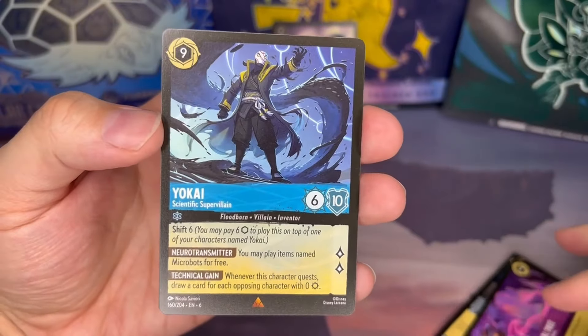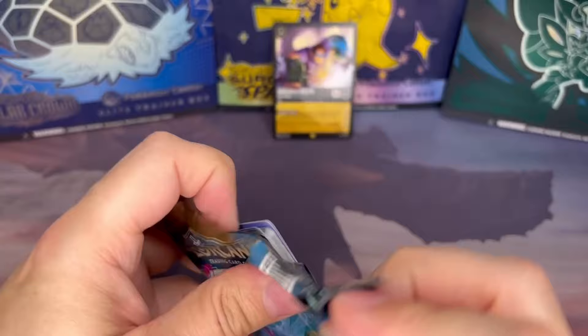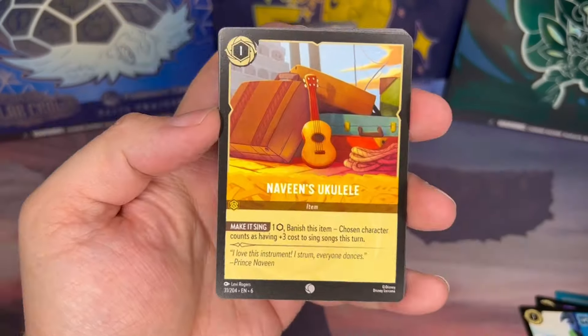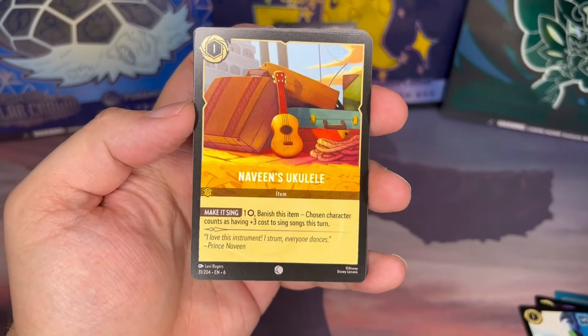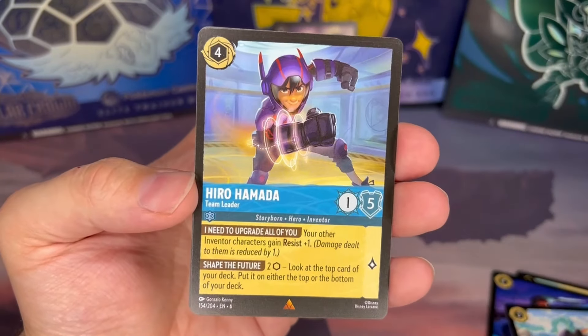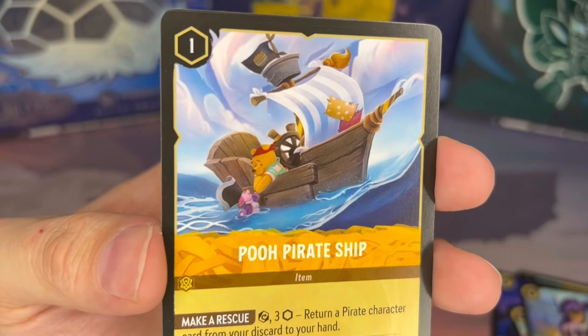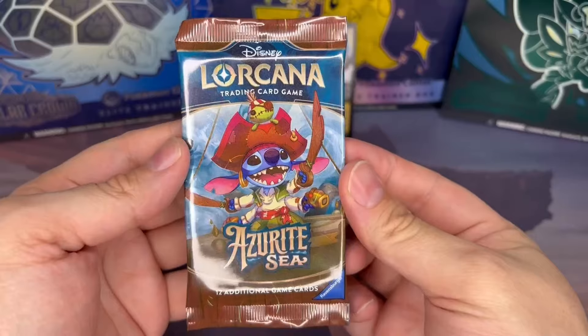We've got another Yokai, scientific super villain. For a foil, Chief Bogo. Hack ten: Institute of Technology, Naveen's Ukulele from Princess and the Frog, Tinkerbell, I'm Still Here, Wasabi from Big Hero Six, Billy Bones. There we go — get a hero card, Hiro Hamada. Who's Pirate Ship? Look at that cute fellow — it looks like Baloo helping Piglet out of the water.